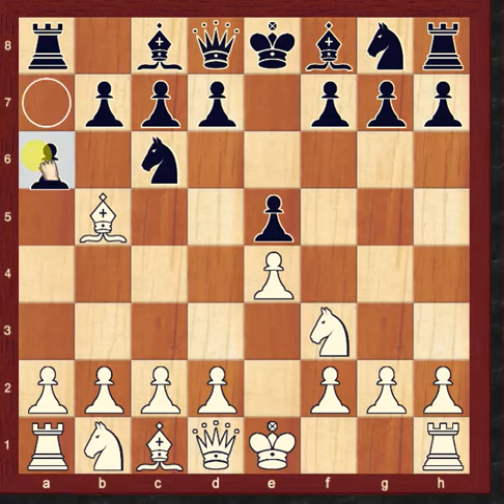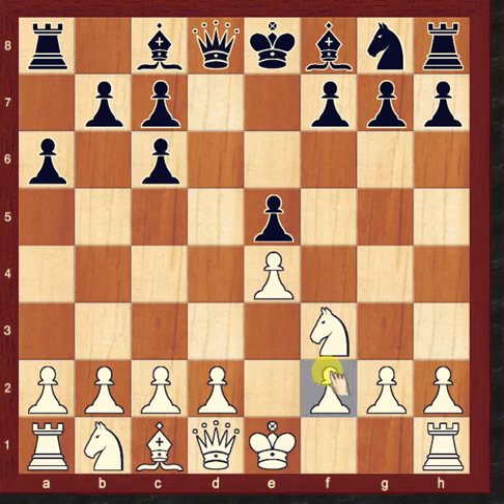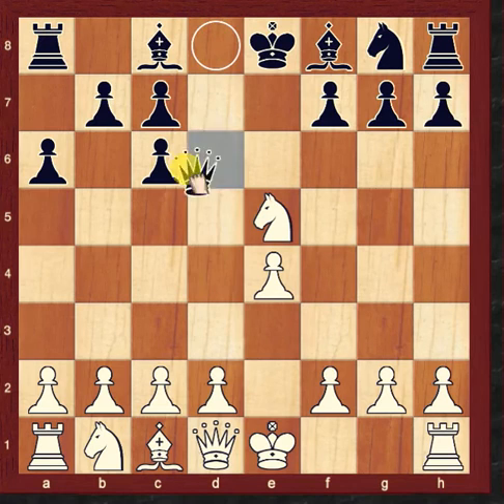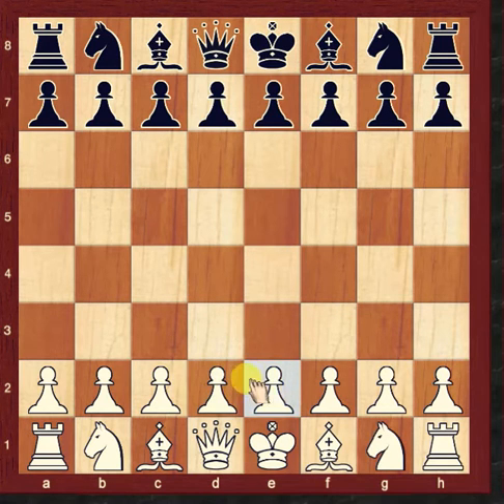Black plays a6. If White takes the Knight — Bishop takes c6, d takes c6 — White seemed happy for Knight to e5, but after Queen d4, White will lose the pawn and the advantage. So this is the wrong move for Bishop takes c6.